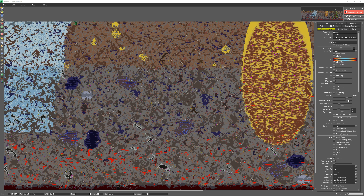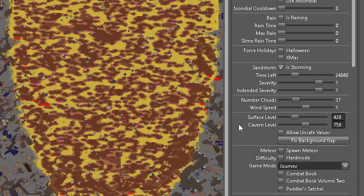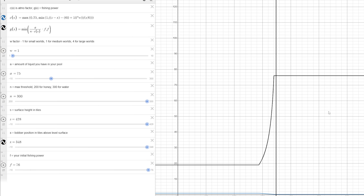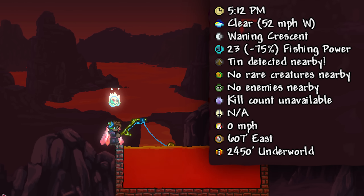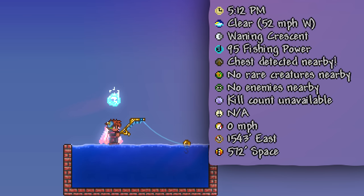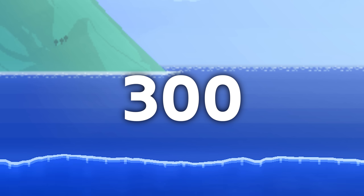Your exact graph will vary depending on the surface height of your world, which you can determine here in T-Edit, as well as the size of your world, so make sure to edit those numbers correctly. If you want to play around with the math, I have a Desmos link in the description. But basically all you need to know is that this factor is almost always 1 in normal play. For example, in this medium world, all the way from the underworld to 572 feet in space, the factor is 1, meaning that there is no reduction in the amount of water tiles needed to have full fishing power. You still need a full 300 tiles to fish without a penalty.